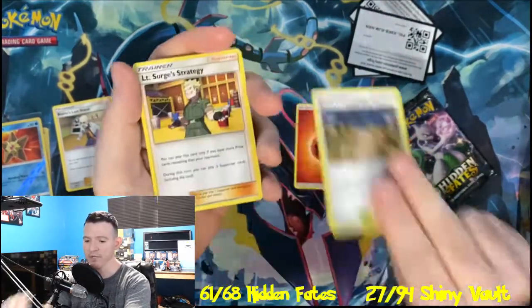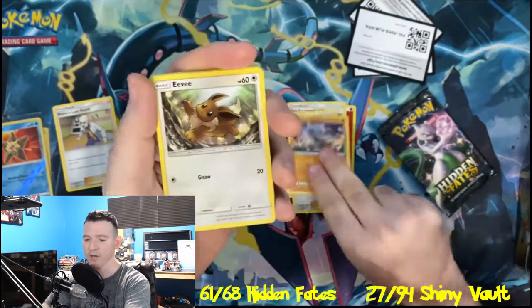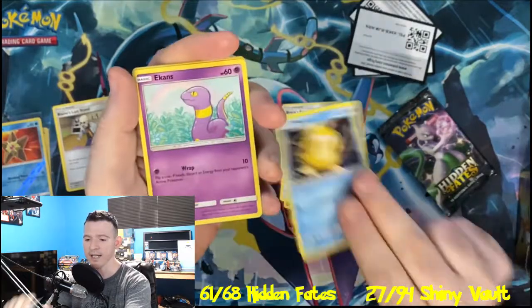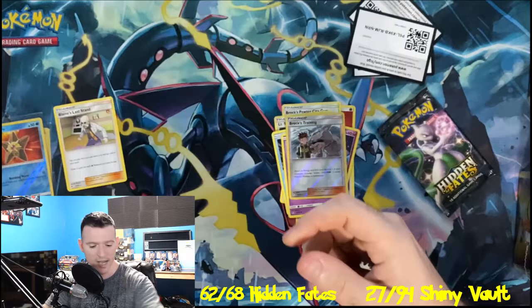Fire Energy, pack number three. Brock's Pewter City Gym, Lieutenant Surge's Strategy, Misty's Determination, Cubone, Eevee, Clefairy, Synok, Ekans, Brock's Training Reverse Holo, Erika's Hospitality.